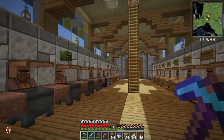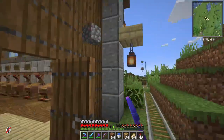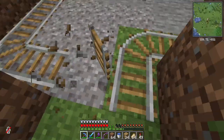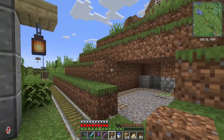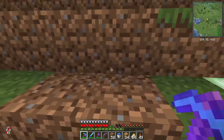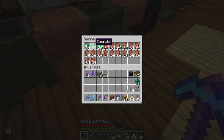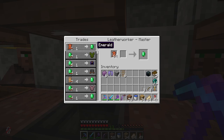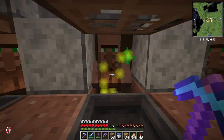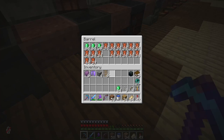We can finally remove the cobblestone here that we were using to get the zombie villagers in, and close the zombie off. Now, where have I been getting all my emeralds from? I've been getting it from leather. You just grab a stack of leather, go to your leather workers one by one, and you can speed run getting a stack of emeralds. Just got a stack of emeralds — easy.